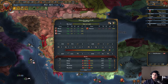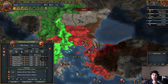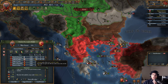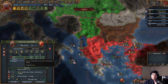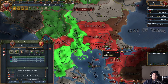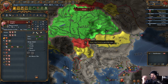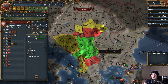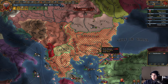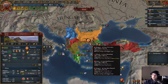We have 91 war score. The peace deal is 478 admin worth of provinces. Look at that coalition forming — that's terrifying. 233 diplo. Twitch chat says annex all of this and release Bulgaria as a vassal — I can't do that because Bulgaria could probably beat me in a war. Byzantium wanting a piece scares me; they have cores on all of Greece.